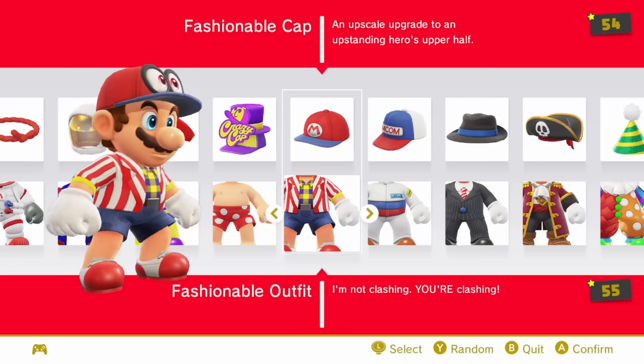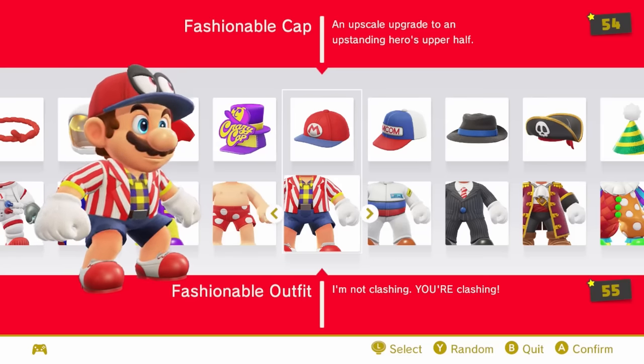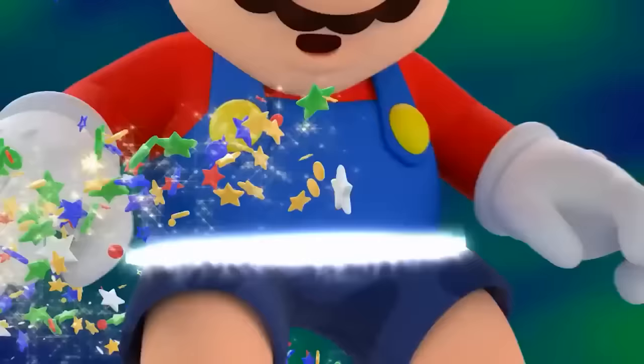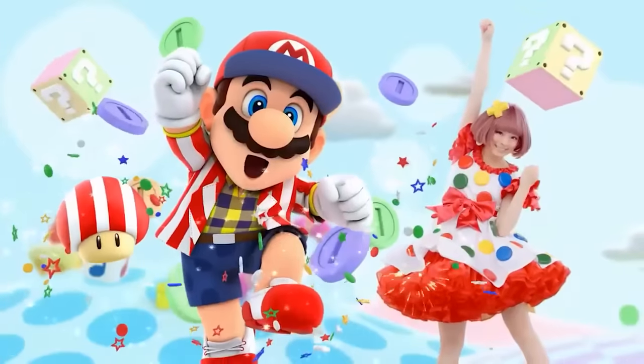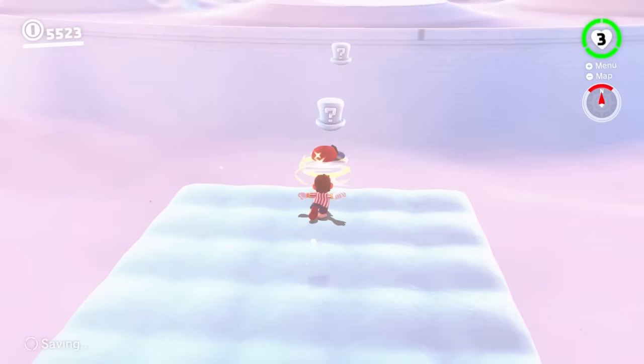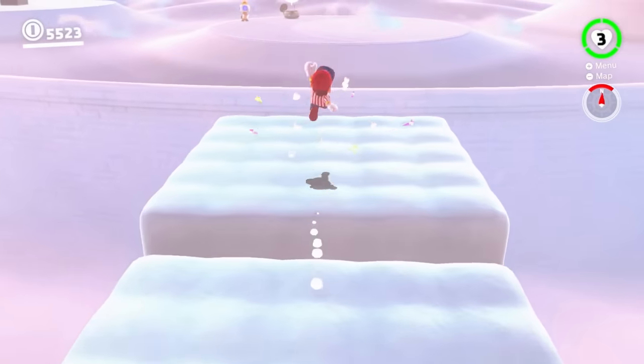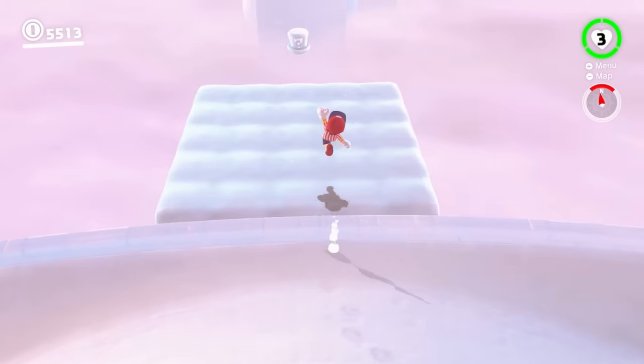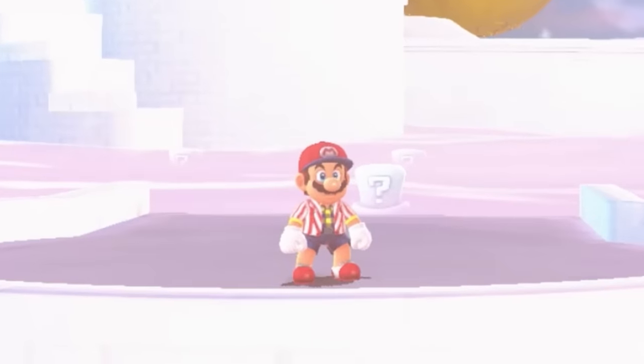Number 40 is the fashionable outfit, which is actually a very obscure reference to a random 2014 new Nintendo 3DS commercial featuring a popular J-pop star. The fact that they referenced this trailer is definitely weird but also pretty cool — I respect it. I can't really rank this outfit any higher though, because in reality, this outfit is just Mario wearing fashionable clothes. It's nothing mind-blowing.